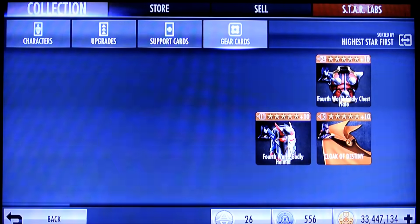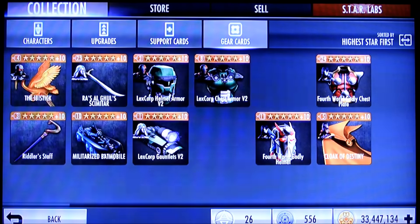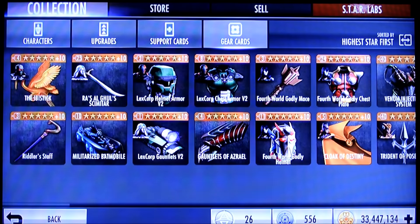It's looking a little bit like the fourth world gear set where two of them are relatively more common than one. For example, the Mace we only got three and the others we got 11 and 24. In the LexCore gear we got one, three, and eight.